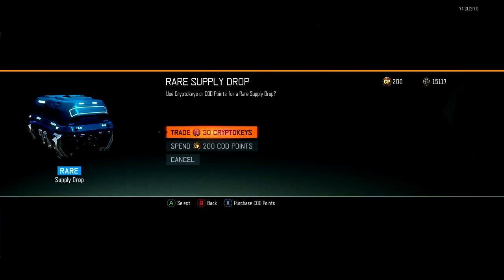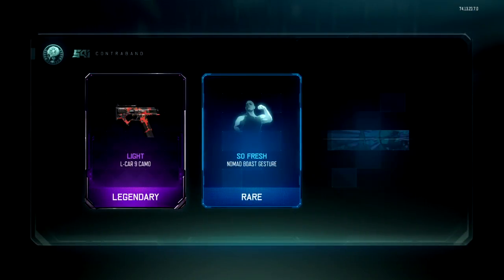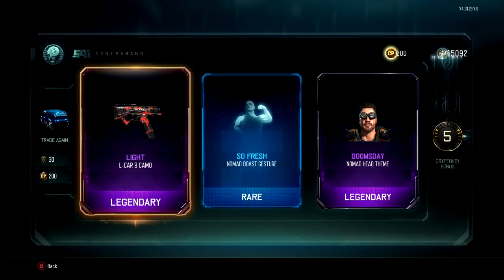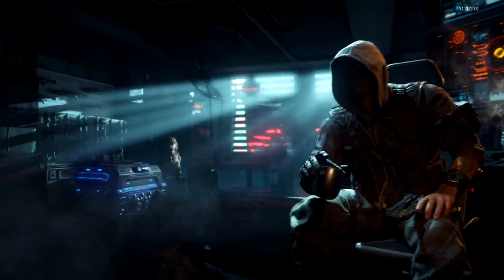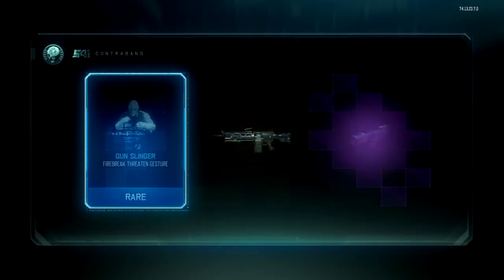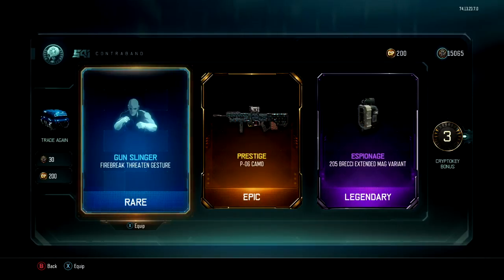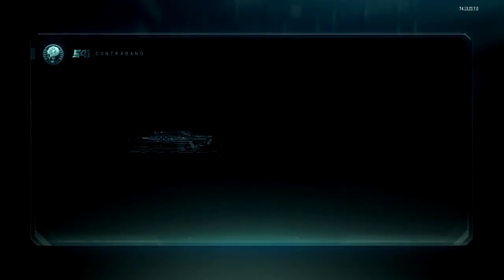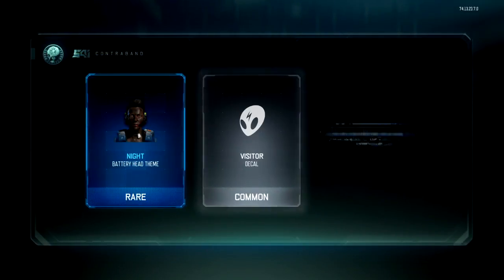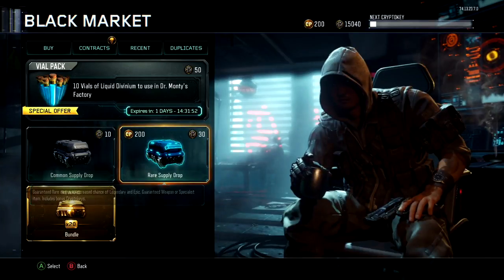I really underestimated how much time this was going to take to open all these crypto keys, so there's no way I'm going to be able to open all of them in one opening. This video is about 14 minutes and I only get through about a thousand of my crypto keys. So I'm going to ask you guys — what do you think I should do? Open up the rest? Wait a little bit? Show just the best things from all the drops?